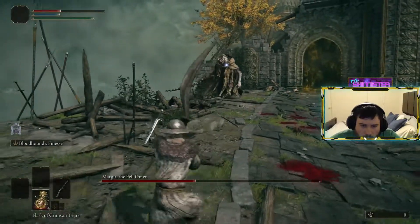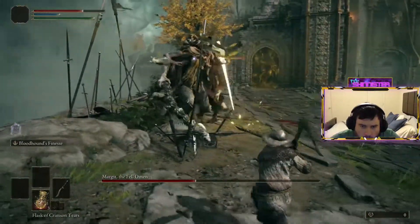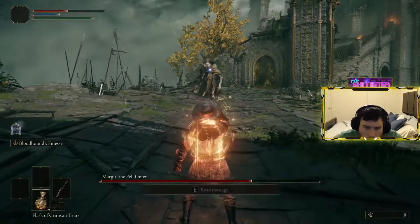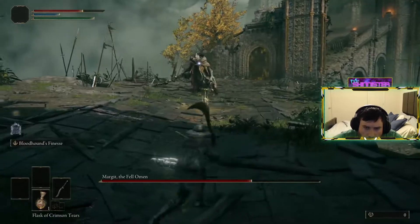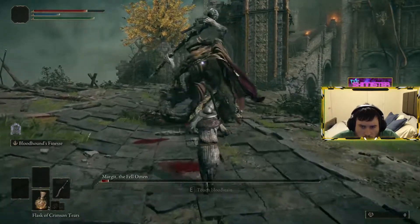Last key point: you're going to use a heal flask during this fight. Make sure you're getting some distance first. Wait to heal until after he's thrown his daggers — it's a nasty habit of his to throw daggers as soon as you start healing. Thanks for watching, and we will see you in the next one.